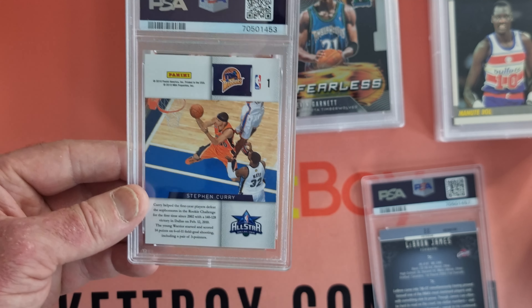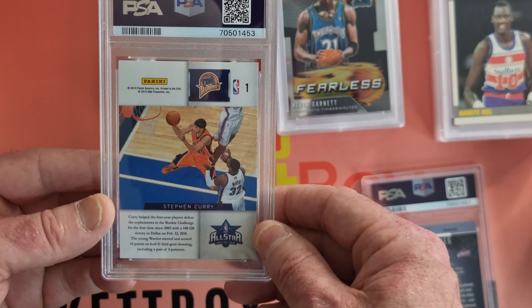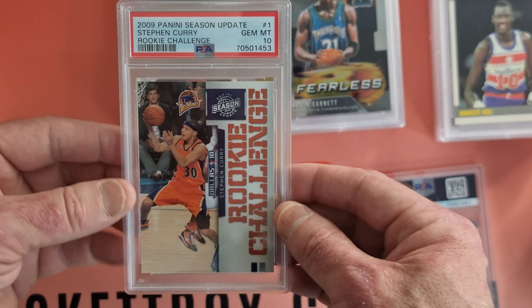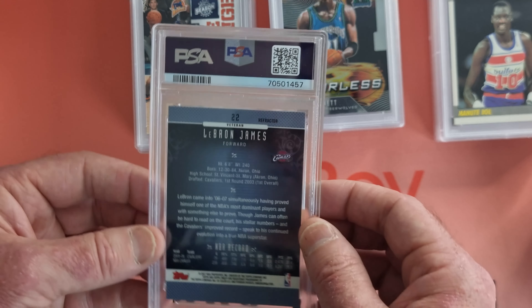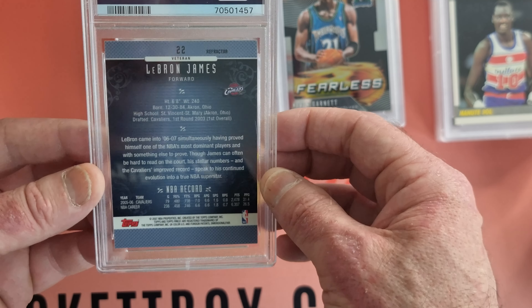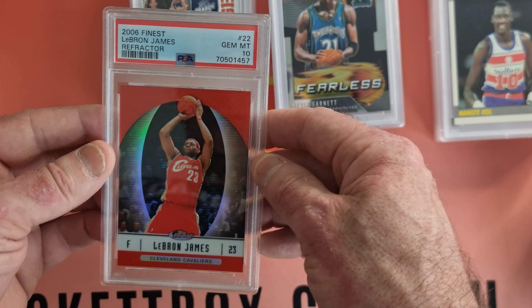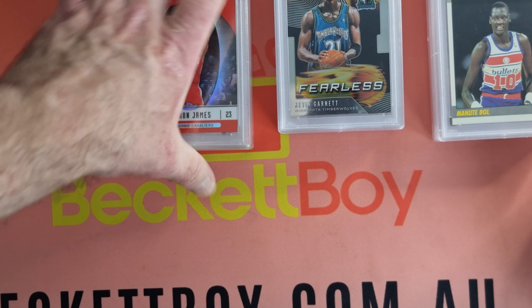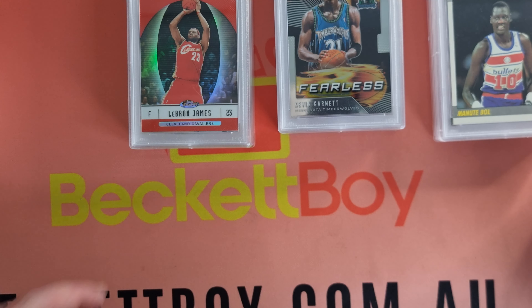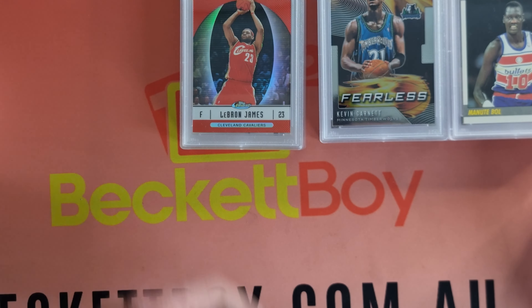And back into Steph Curry — Steph Curry in Panini. Is this another rookie card? Yes it is. And a Gem Mint 10 — the Rookie Challenge. And then we have got a LeBron James — this looks to be a later one, I think 06, 07. Finest Refractor. Gem Mint 10. Ty, pretty happy with those mate — you don't often get all 9s and 10s in that sort of quality card. That is absolutely something to be very, very happy with. I'll get these bad boys posted out in the week.